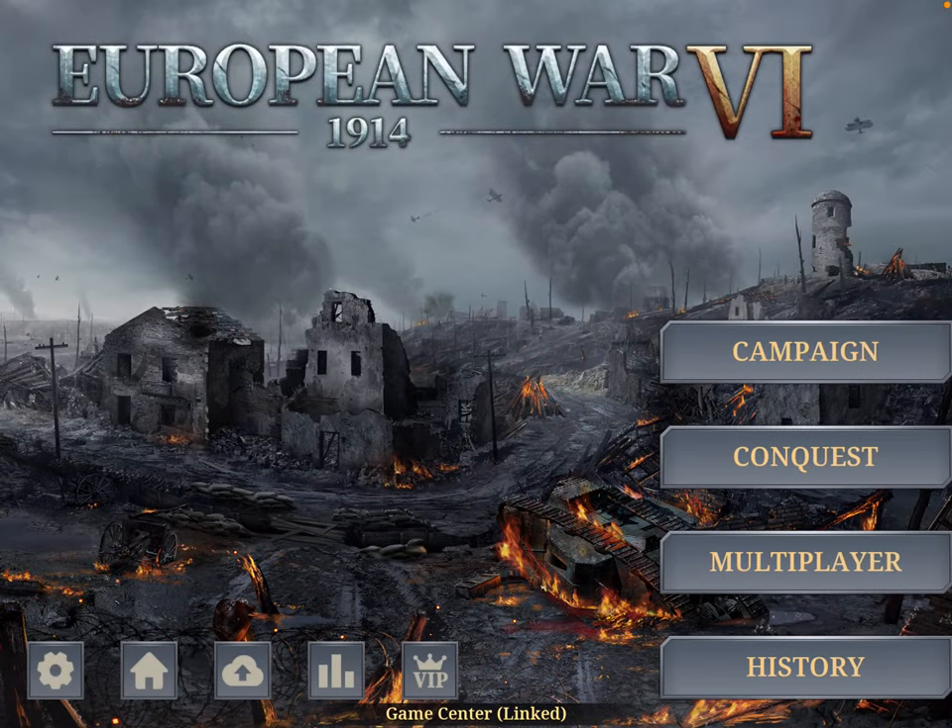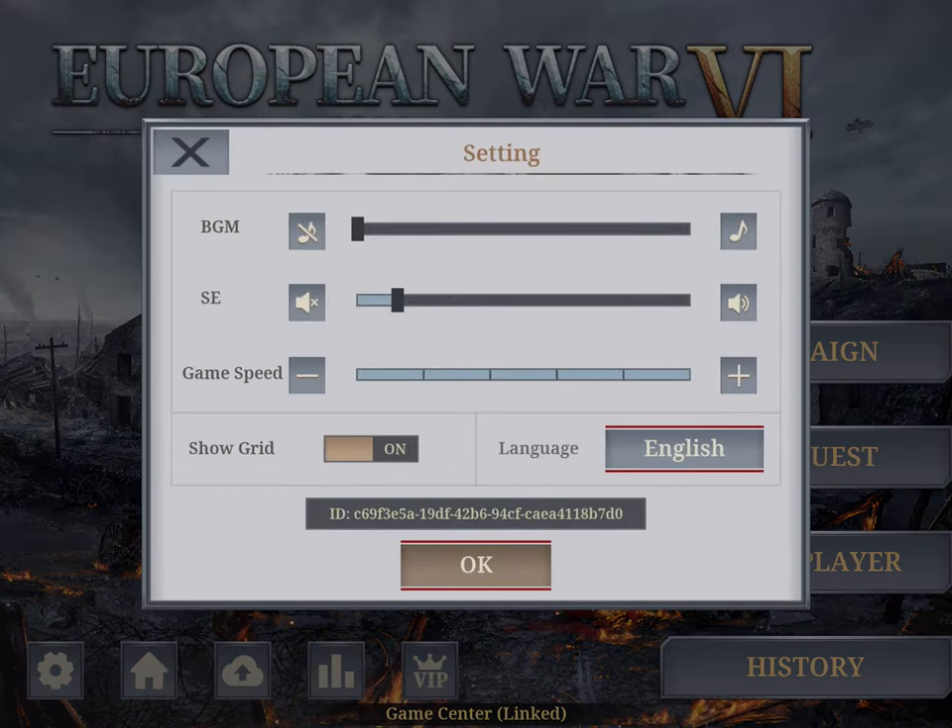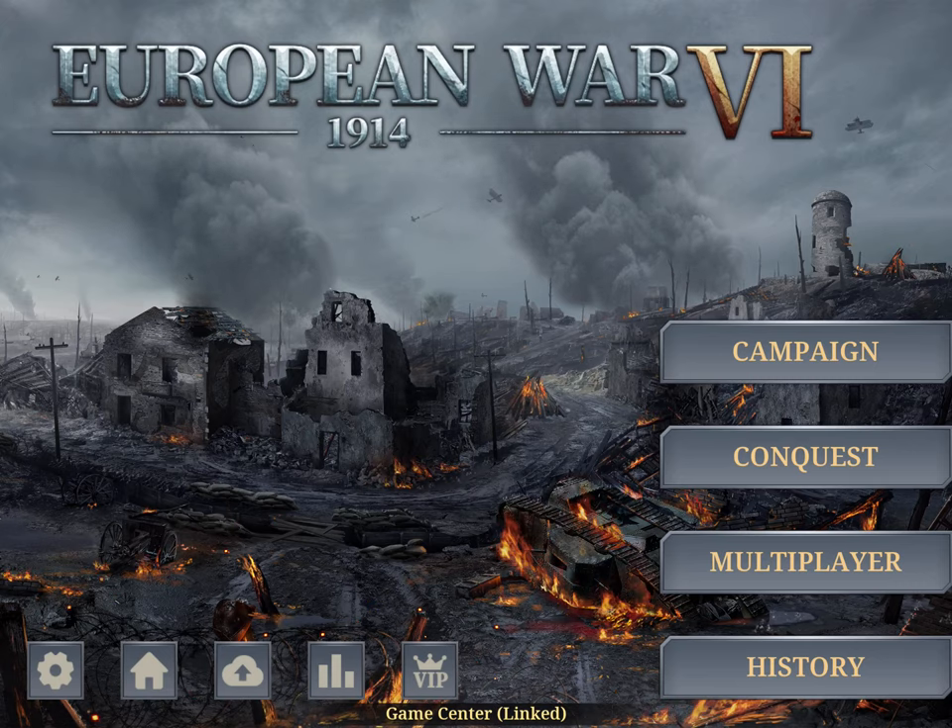Today I'll give you a little overview and some tips on European War 6: 1914. Since you guys enjoy the video done for World Conqueror 4, I don't have any script so forgive me if I may forget something or ramble too much. Starting at the beginning, as usual, you have the settings and the home screen.